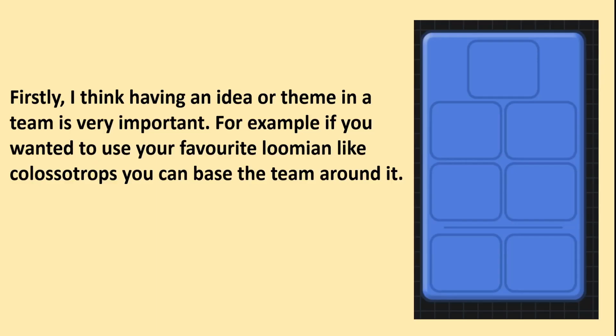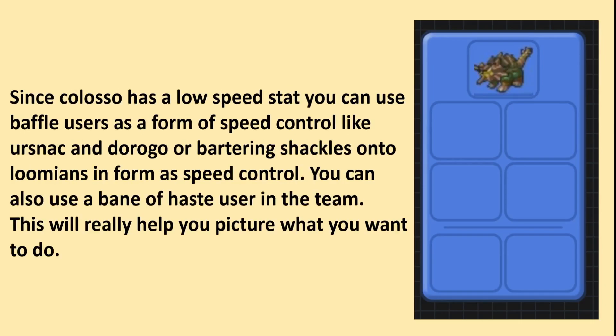Firstly, having an idea or theme in a team is very important. For example, if you wanted to use your favorite Lumion like Colosso, you can base the team around it. Since Colosso has a low speed stat, you can use baffle users as a form of speed control, like Yersnack and Doe Rogo, or bartering shackles onto Lumions as speed control. You can also use a Bane of Haste user in the team. This will really help you picture what you want to do.